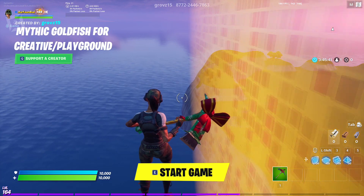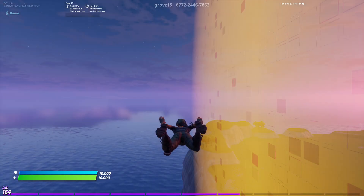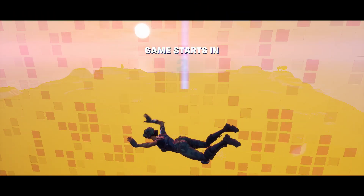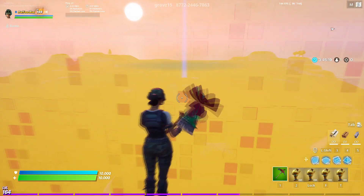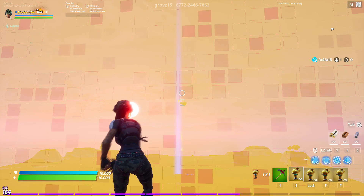Now, all you have to do is get close to the yellow border and click start game. You should now respawn with an infinite amount of mythic goldfish in your hand. To get them over to your island, just start throwing the goldfish over.